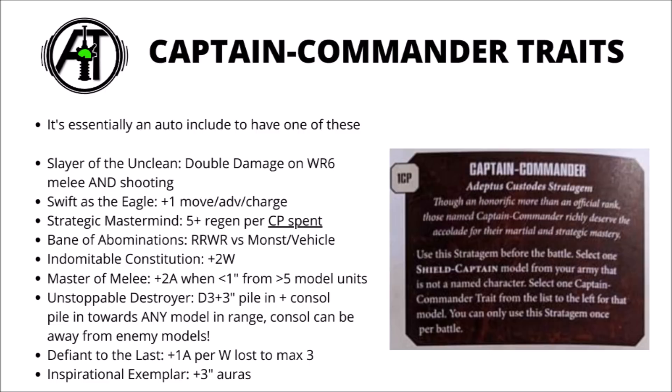Unstoppable Destroyer could be a very powerful buy-in when fighting an enemy with a high melee threat. You pile in and consolidate D3+3 inches, and the pile-in can go to any model within that distance — it doesn't have to be the closest one. But the consolidate ability is potentially slightly broken, as he doesn't have to go towards the closest model at all. He can just go wherever he wants with that D3+3 inches. He could charge into an Imperial Knight, attack in the fight phase, and then consolidate out of engagement range, meaning that Knight can't even be selected to fight — a full round of combat with absolutely no fear of reprisals.